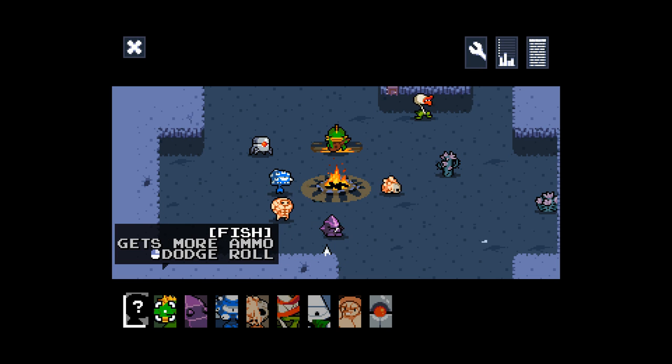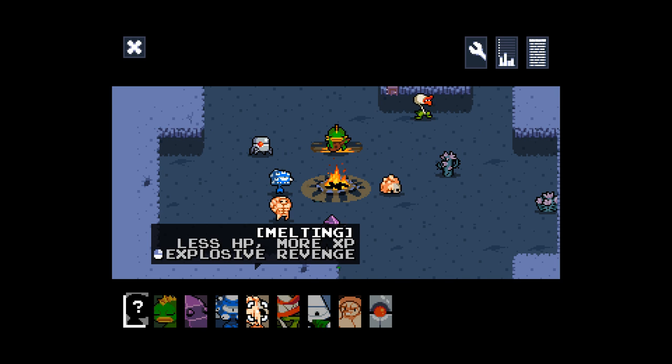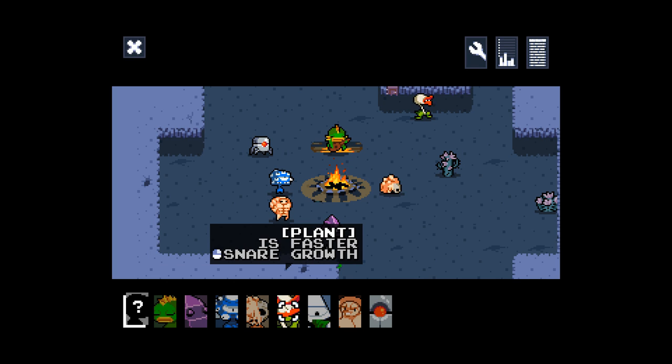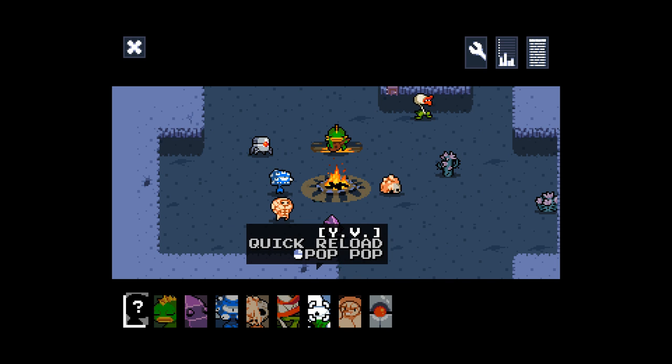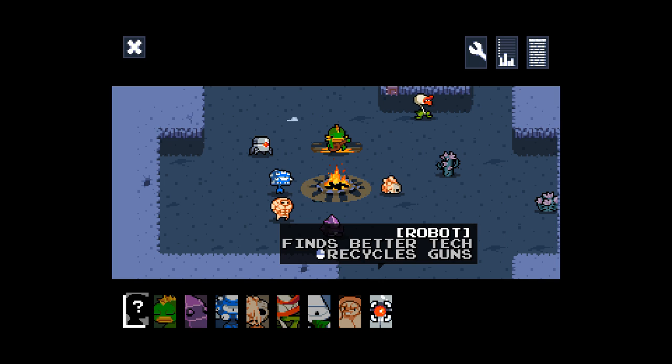Here around the campfire you can see all the different characters. We have Fish, Crystal who has this awesome shield, Eyes who has a telekinesis ability that draws enemies closer making them easier to shoot by pulling them out of cover, and Melting who is very weak but anything he destroys in the environment can be blown up to deal damage — he's really powerful and a super cool character. Plant moves quicker and has little vines that hold enemies in place. YV is a character from another Vlambeer game called Gun Godz — he gets to shoot twice. We've also got a dual wielder and a character who eats guns and turns them into more ammo.